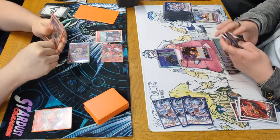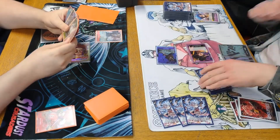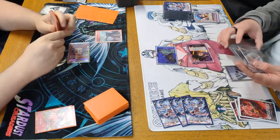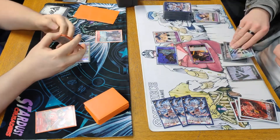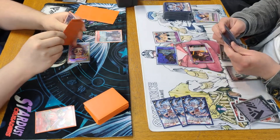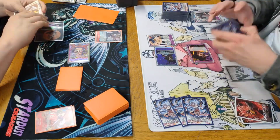Luffy swings six into a Bello Betty — removing characters with Bello Betty is a very good play, so he removes both Bello Bettys by swinging with the Luffy and the Magellan, taking away my characters and stopping me from getting those three swings. Then he plays Queen, getting rid of a Don, drawing two and trashing one, then passes turn.